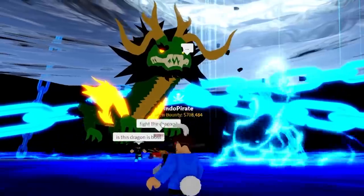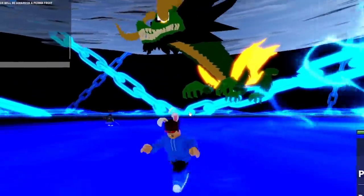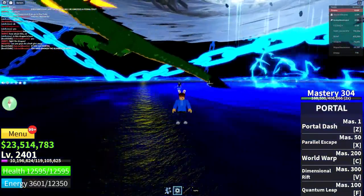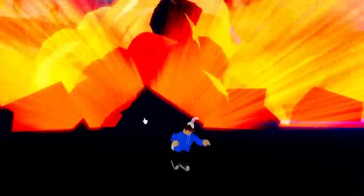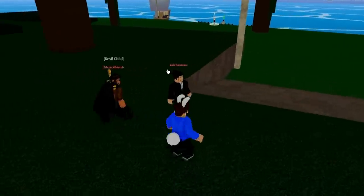He's trying to kill the boss! He IS the dragon! Oh wise dragon, tell them why they're here! If you can, mortal — you have awoken the slumbering beast! The end is here! There's some low levels in this server — I see 440 bounty! Let's find him! Aki Chainsaw with 1,500 bounty — hello, little buddy!